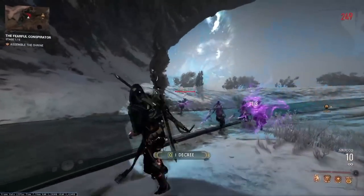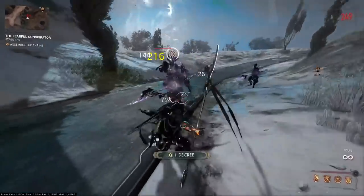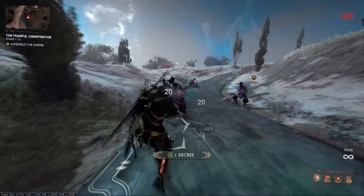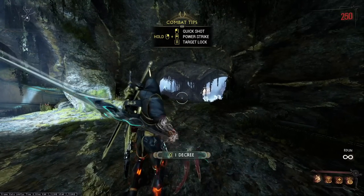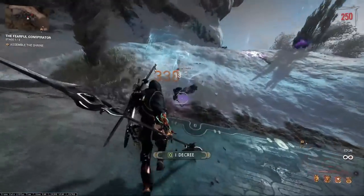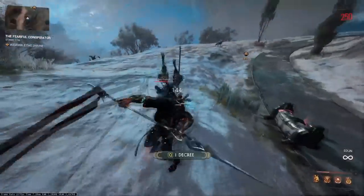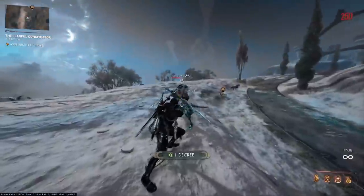Coming in next, the two-handed scythe Edun. On Drifter it feels really good. I like the normal heavy attack that it provides — good quick animation with a nice flow of combo damage to follow it. The power spike special heavy attack knocks down enemies in front of you, giving some decent crowd control if enemies are overwhelming you. I would actually pick this choice if I was focusing on Drifter gameplay and a close combat type playstyle.